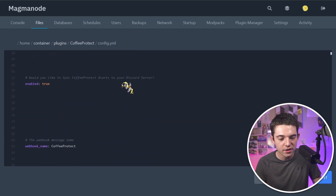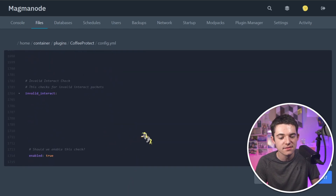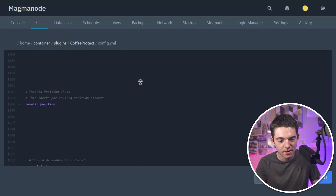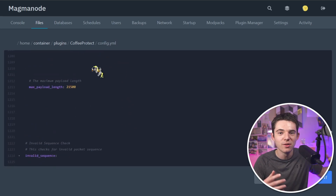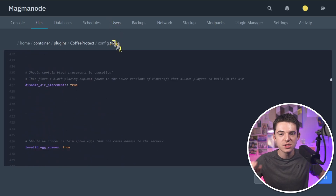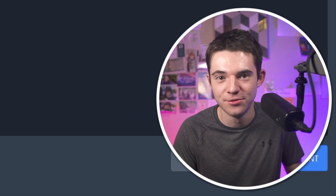Look at all this stuff — how many lines is that? That's almost 2,000 lines of stuff to configure. Well, half of it is white space, but it's still around 1,700 lines. There's just a lot to do in here — you will have so much fun with this. I love config.ymls.